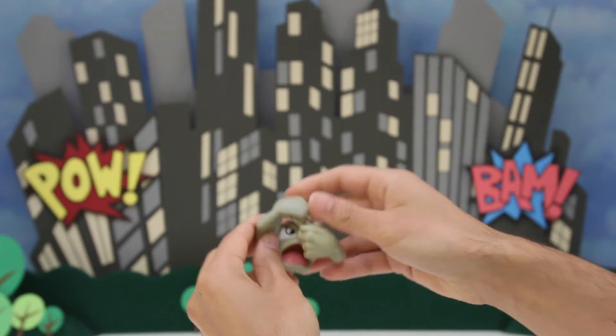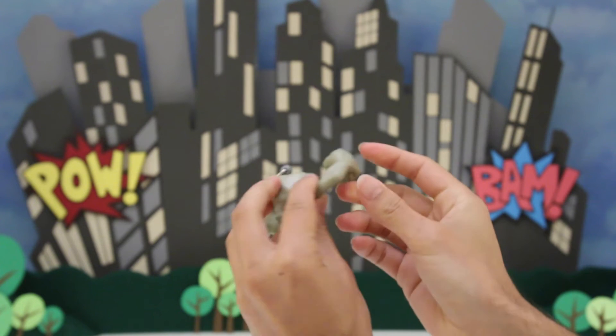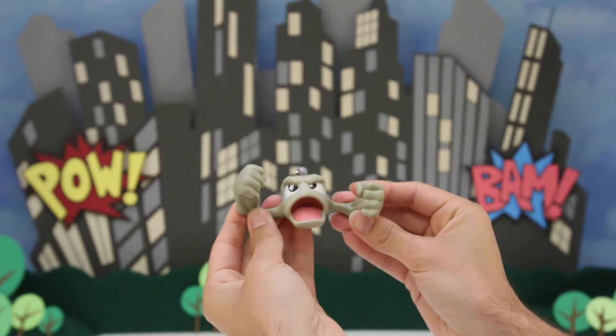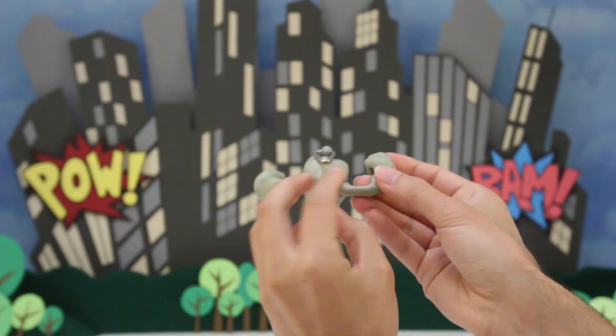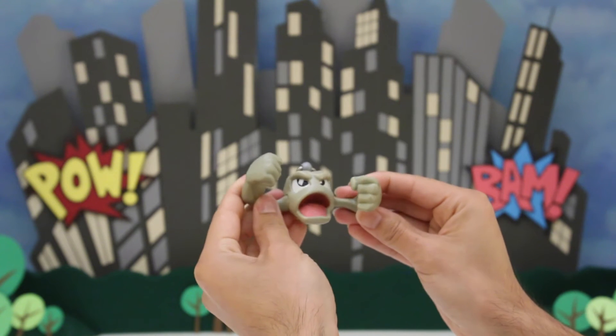It's Geodude! Look at that. Pretty cool, eh? Geodude is part of the original 151 Pokemon. He's Pokemon number 74. You can see him in the original Pokemon games, Pokemon Red and Blue, for the Game Boy Color. He's also in all the other Pokemon games, too. Pretty cool, huh?